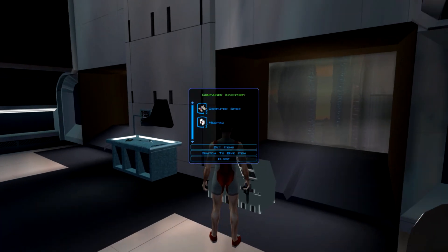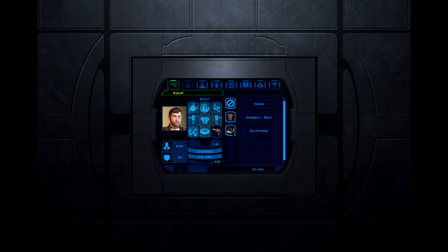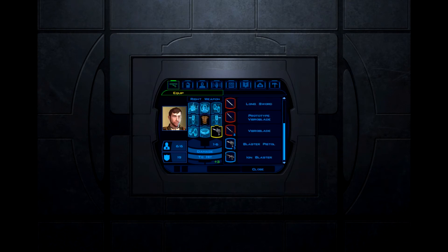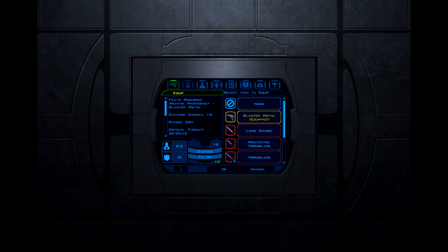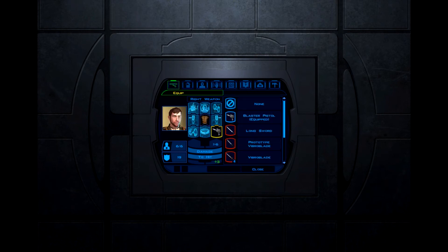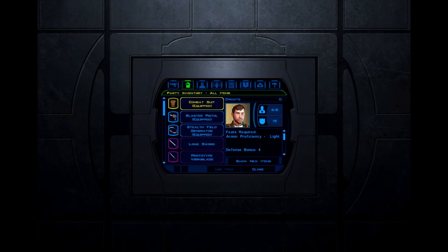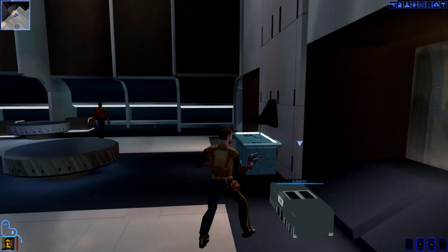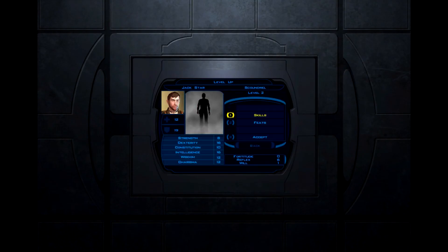I'm gonna check this — yeah, there... oh no. Okay, I have a combat suit. That's definitely what I should be wearing. I'm not fighting any droids. Do I have anything else? Stealth field generator, of course. Just quickly gonna deal with this here in my inventory. And oh, I've leveled up — excellent.